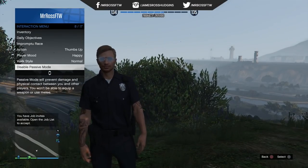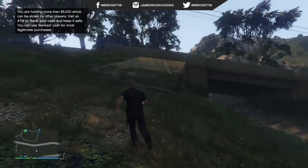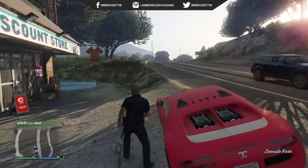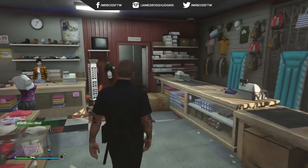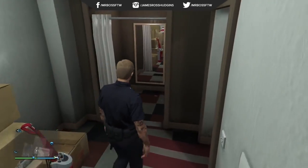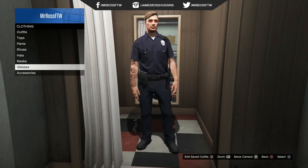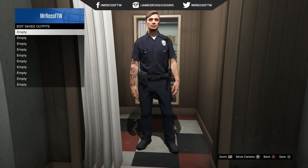The job is definitely not done if you want to permanently keep this police outfit. You need to go to any clothing store — it doesn't matter which one, I went to the discount clothing store. Go to the back where the mirror is, where you can change your outfits. Once you're there, use the new save outfit feature to actually save this police uniform and name it something like 'police' or 'cop' so you can find it later.